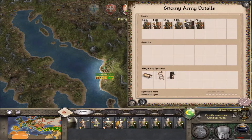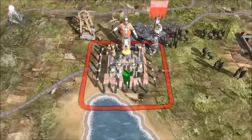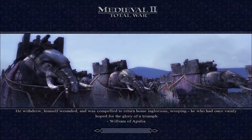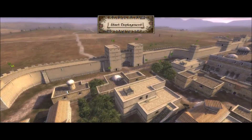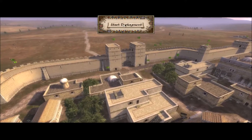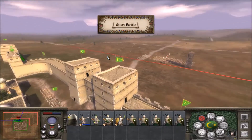This army has a lot of feudal knights, and I'm not sure how I'm going to handle it. Because I'm very much concerned that their knights are just going to walk right over me. If they don't, then they don't. Then I'll be happy, because it means I'll lose the battle. But I'm not so sure.